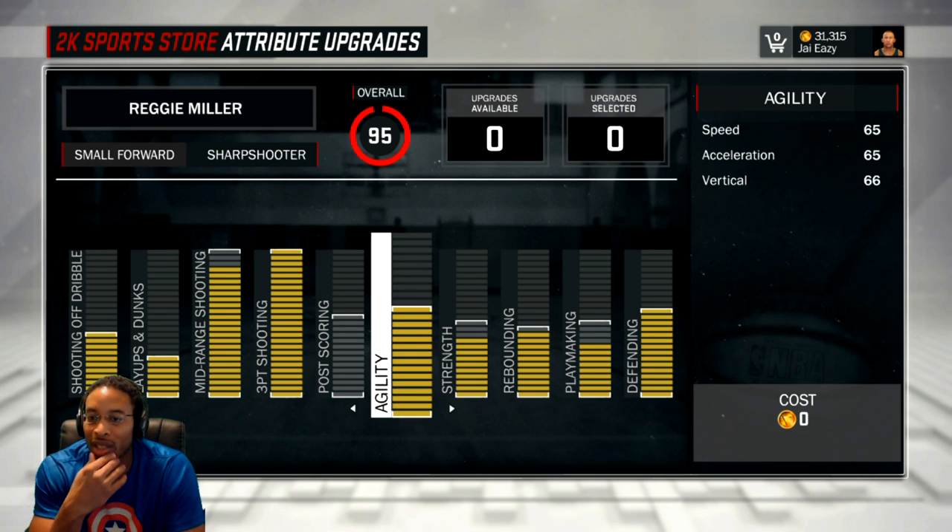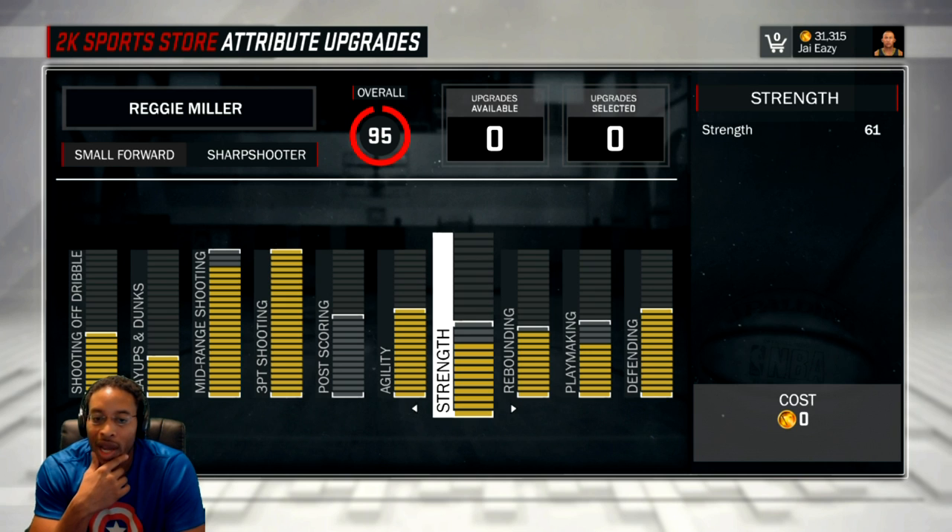Agility: maxed it out. Speed: 65. Acceleration: 65. Vertical: 66. Pretty self-explanatory. Strength: I pushed it to 60 — with my guy it actually goes to like 63, 64. You guys know that I'm a big believer in fives — it's got to be five, either zero or five. So if it's 61 it may as well be 60, if it's 64 it may as well be 60. I feel like the game is not intelligent enough to differentiate between anything that's not a zero or a five — I could be completely wrong, but I could be down there with somebody with 62 strength and they'll bully me out of the paint.